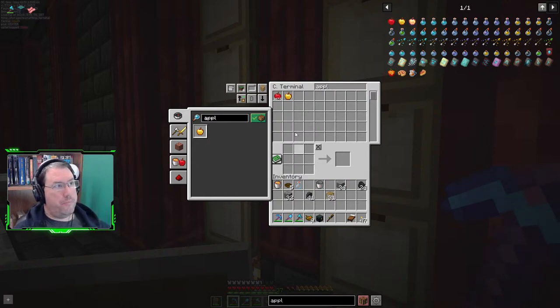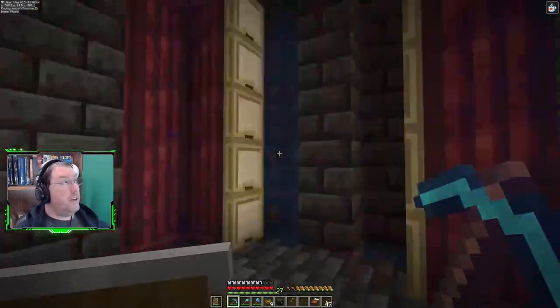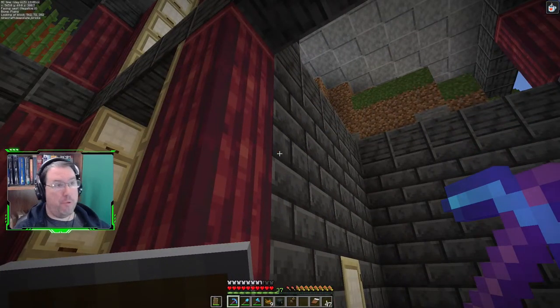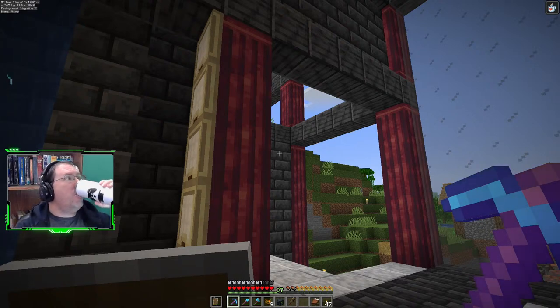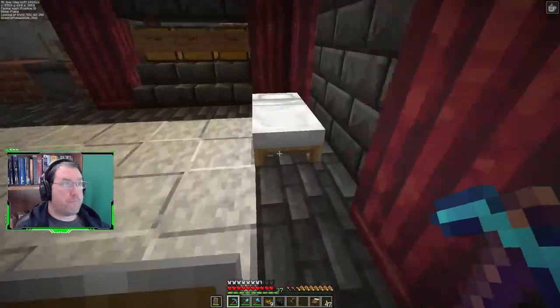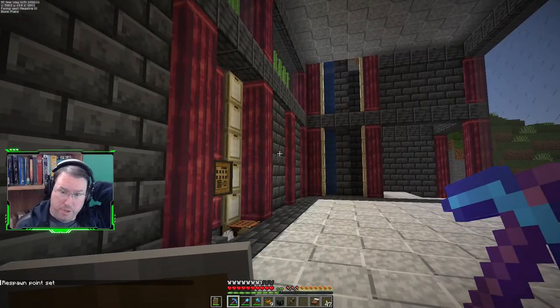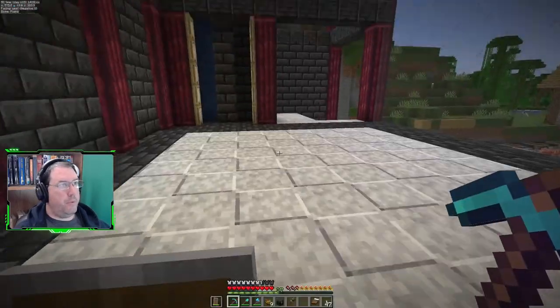Honey apples are a fairly reasonable source of food, though I'm not producing them in the quantities I'd need. I've got a fair amount of apple stuff going on — I've got 3,600 apples. But most of those are coming from oak trees or dark oak trees when they get cut down. I'm not watching for apples, I don't have trees for apple production — I've got trees for wood production, and apples are just a happy byproduct. So I could easily run out of apples and not be generating more. If I wanted to do something like that, I'd have to set up a separate oak farm just creating apples.